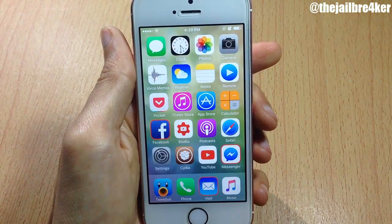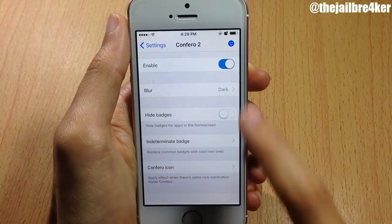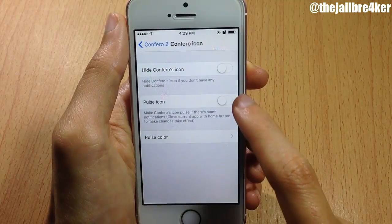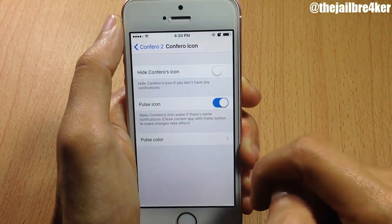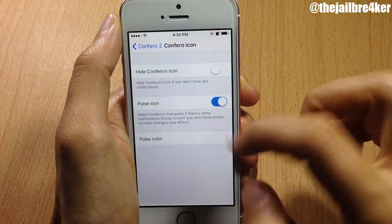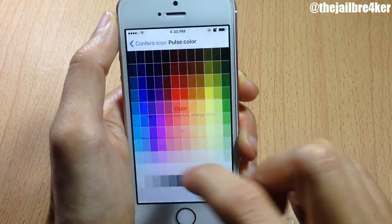You can also choose the color to change the badge. You can see the badges are now displayed as a border around the application. The last option is for the Conferro icon in the status bar — you can completely hide it or you can have a pulse icon, so if you enable this option you will notice a pulse effect when you receive a notification.